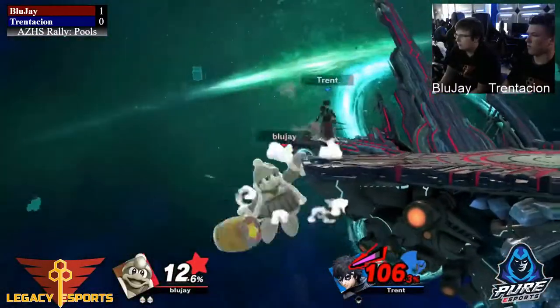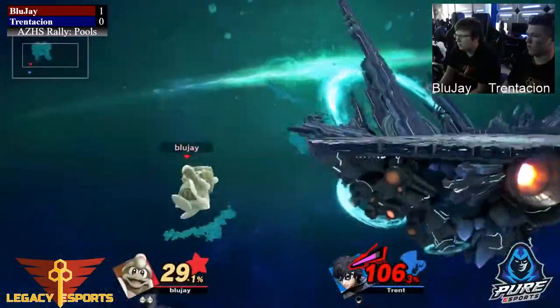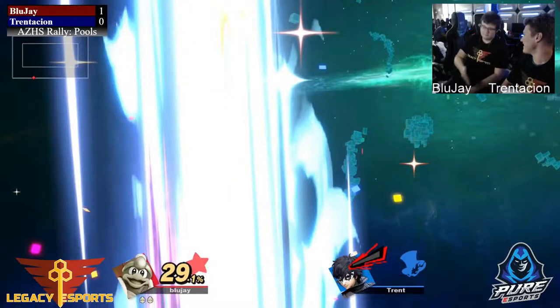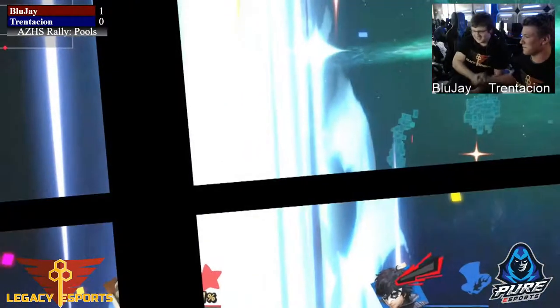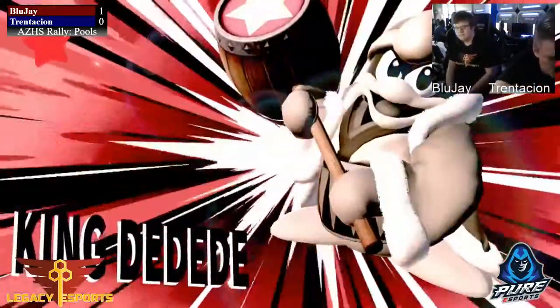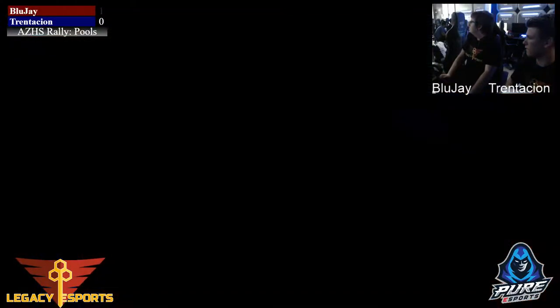Joker doing some nice rolls here, he's going to be looking to gimp the DDD if he can, looking for opportunities off stage. With the down smash coming out from blue jay, he's able to close that stock out — that's going to be the set. 2-0 from blue jay, playing very good out there, showing us the two characters that he plays: DDD and Lucario.